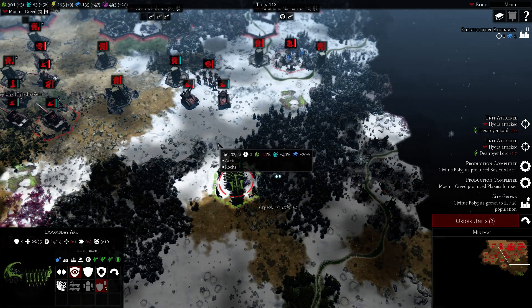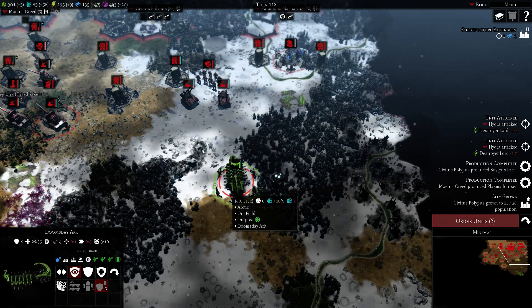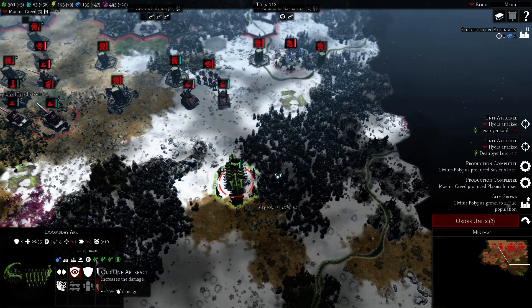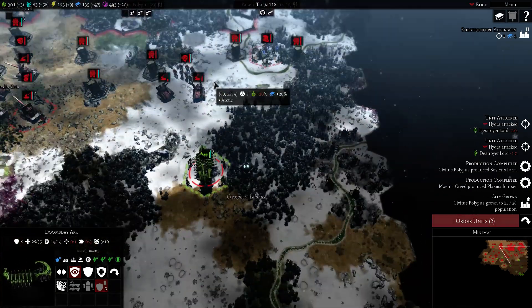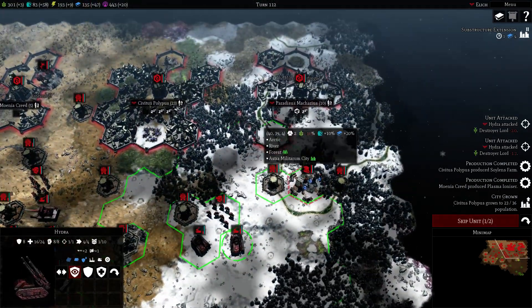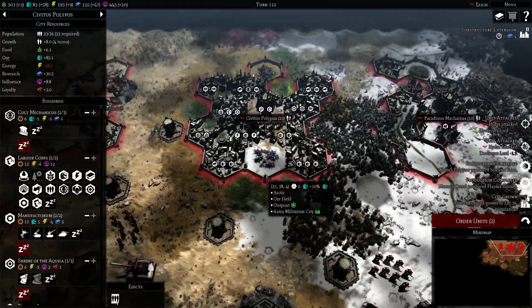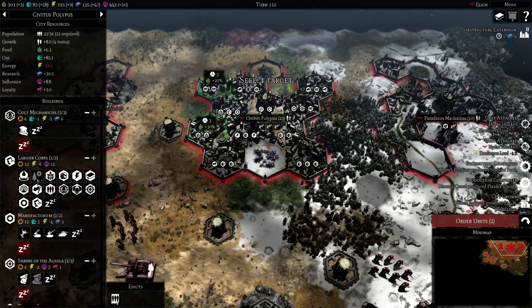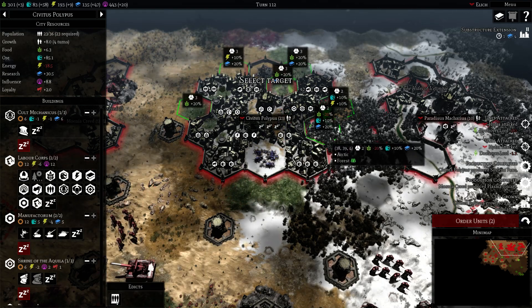What kind of damage can we do here — this thing has 28 health. One of the advantages the Necrons got in this game: it's very hard difficulty, so they get a lot of loyalty. They do have three artifacts — one is 20% damage. I think it's really scary for this faction. I need serious ore production. Is this Arctic forest?